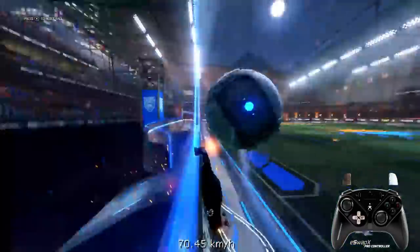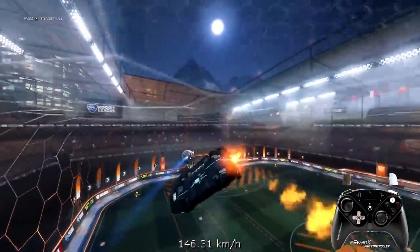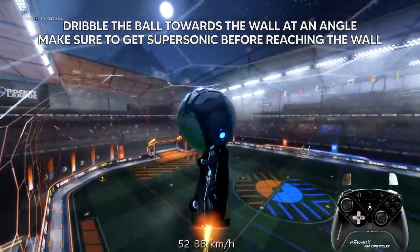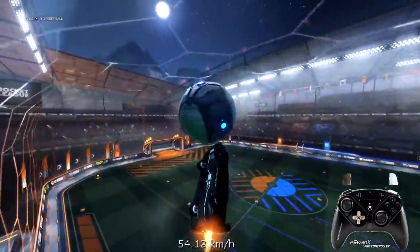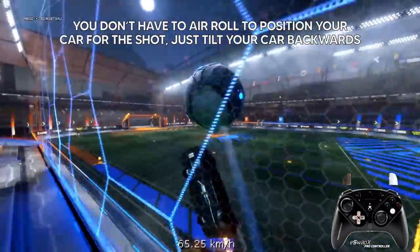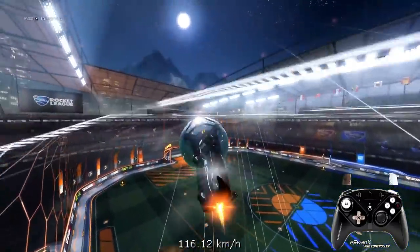Lastly let's talk about ceiling pinches. For me this is simpler than ground pinches, though I get it less frequently. You want to dribble the ball, get supersonic before the ramp, launch the ball off the ramp, catch up to the ball, and try to air dribble it towards the ceiling, then press jump when it's about to hit the ceiling.